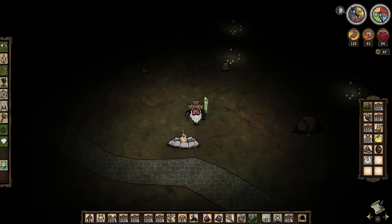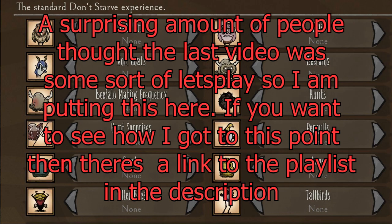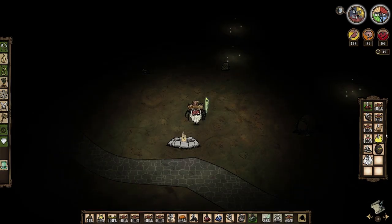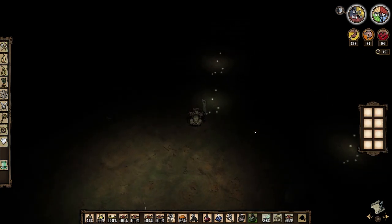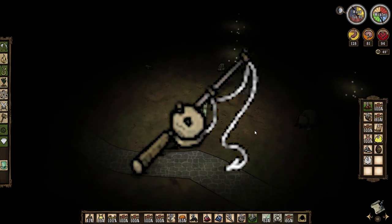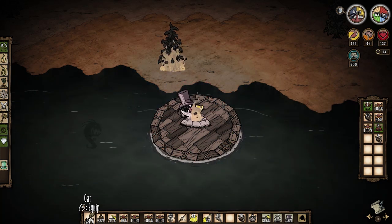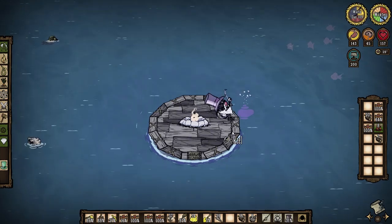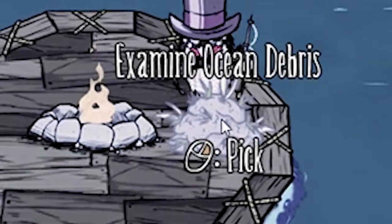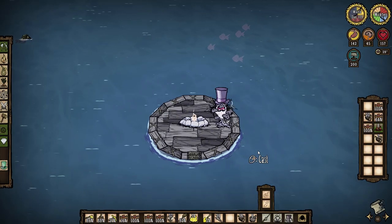Hello everyone, today I am back in the nothing world where everything is turned off and we will finally get grass. In order to do this we will need my favorite item, the sea fishing rod. Basically when you go sailing in the ocean, you can sometimes find these weird black spots that spawn in the water around you. When you fish it up you get ocean debris. Picking the ocean debris has a chance to give you grass.